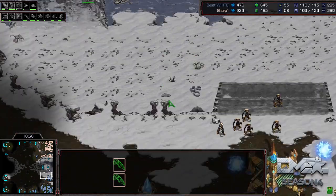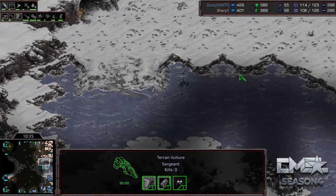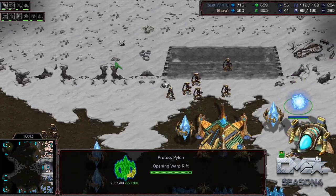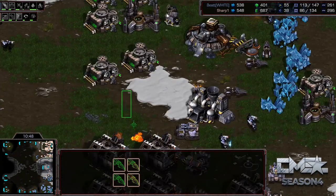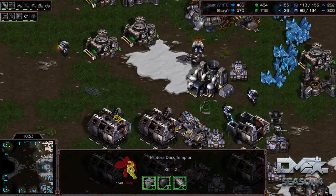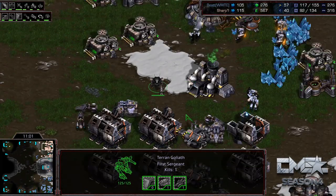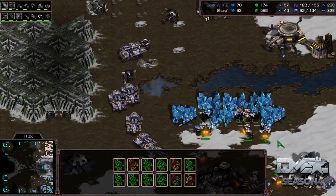Sharp is getting his macro rounds done in the meantime, also sending a few Vultures across. You can see this interesting area where he runs down the ramp, laying some mines — maybe bringing Siege Tanks up here. Best is ready with some Zealots to try to stop them. But then — oh god — there's a DT in the main base. Sharp has no scans left. The Vultures don't look like they got much done. Pretty close game right now.